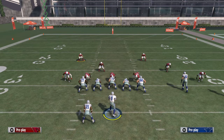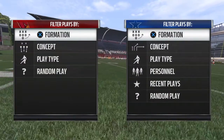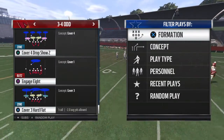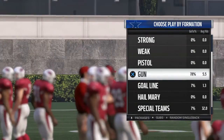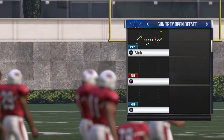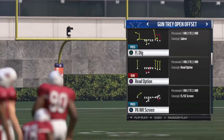I don't even have to pull up part one right now. What I want to do is discuss how we're going to scheme around this to make it really, really hard to stop. We'll go over cover four, cover three, cover two — we want to work through all of that. Trade open offset, we'll go ahead and call it, and FL Dig was the money play.